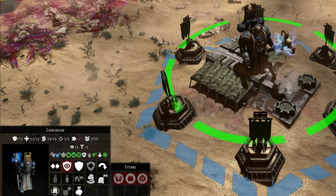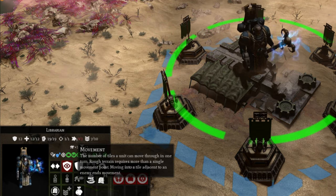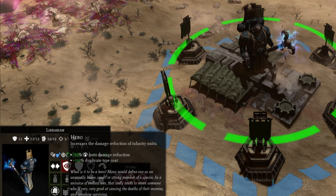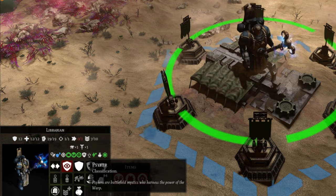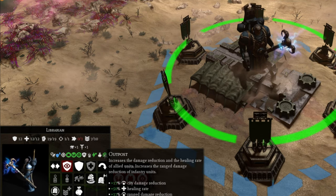Units have a variety of attributes that affect how and when they are utilized. A few of those include armor, hit points, morale, and experience. Experience here is meaningful, adding 10% strength in both defensive and offensive attributes per level. Units made up of individual squad members have their damage output drop as squad members are lost in combat.